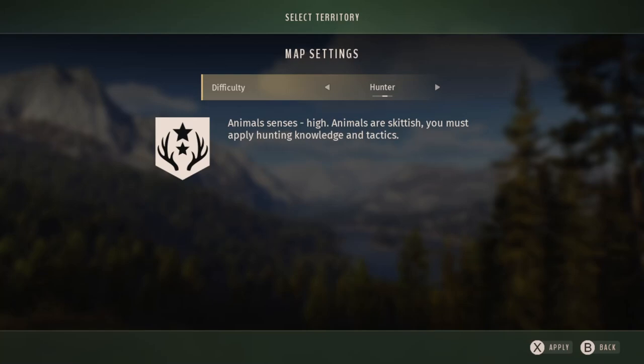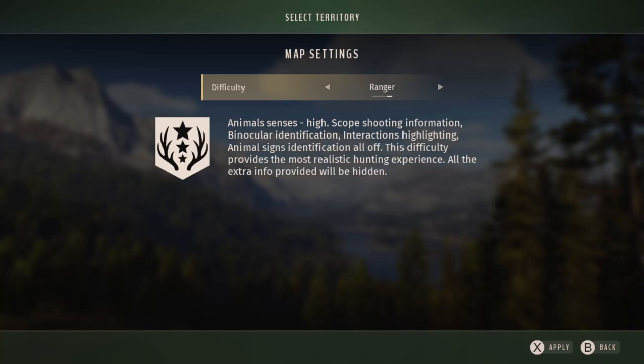Then we have the Hunter setting. Animal senses are high — animals are skittish and you must apply hunting knowledge and tactics. This is for someone with a bit more real life experience who knows a little bit more about hunting and how animals behave, because that kind of experience will actually benefit you in this game. So it's just increasing the difficulty a little bit there.